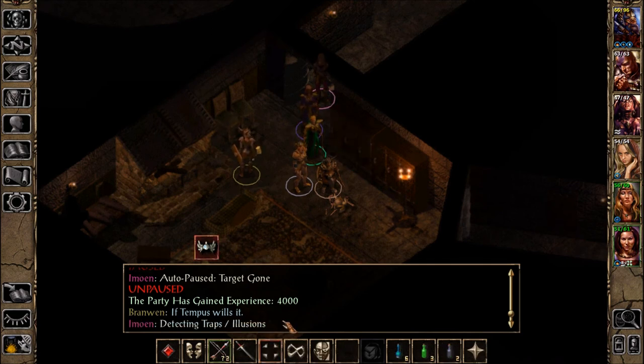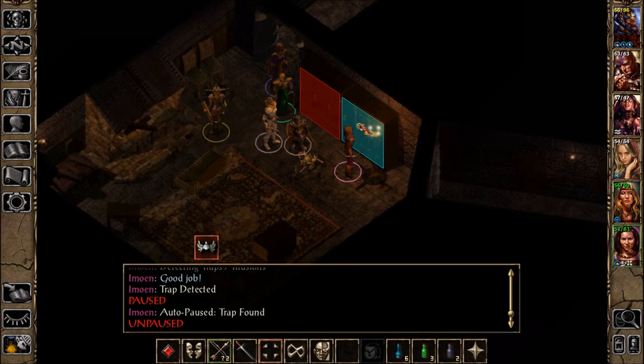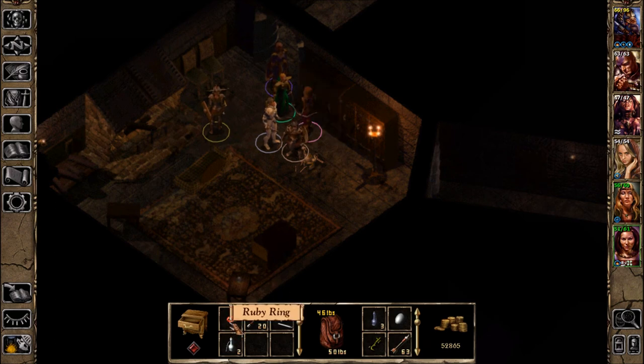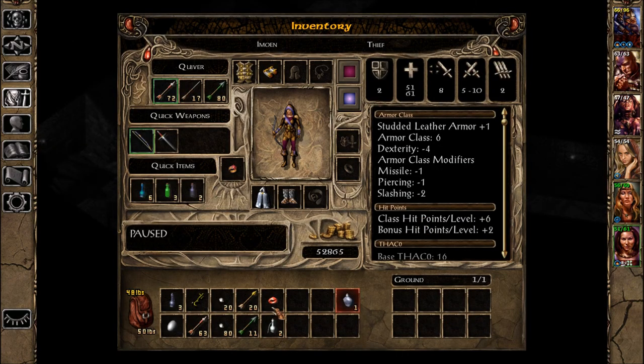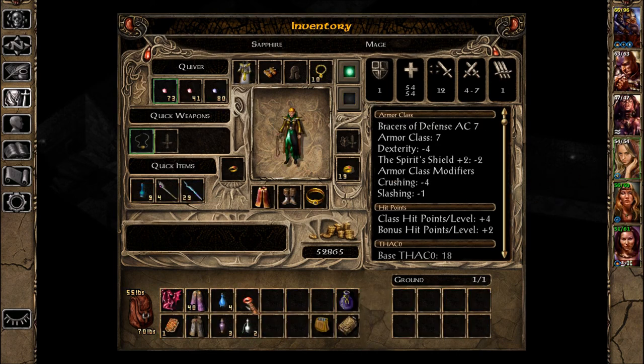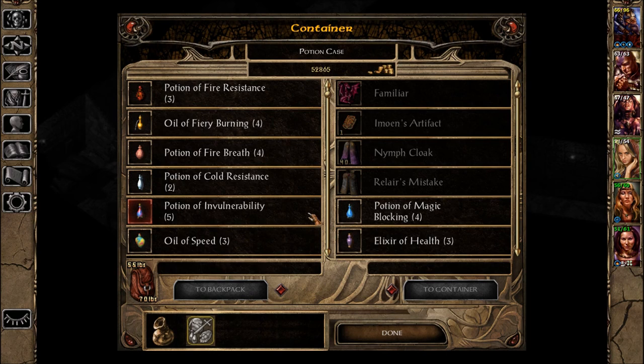Alright, so traps. Good job. Nothing on that one, though. It's just a regular helmet. A ruby ring and two oils of speed.